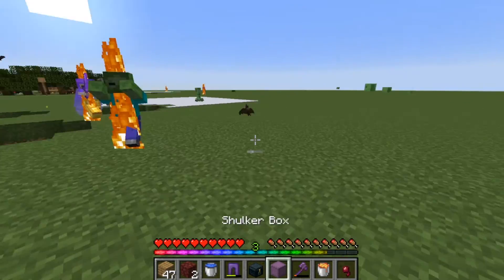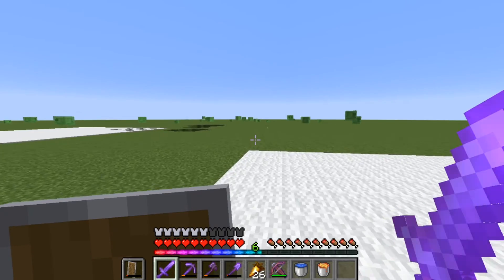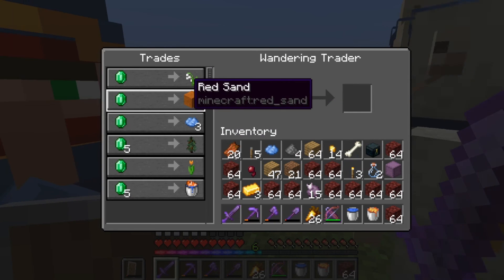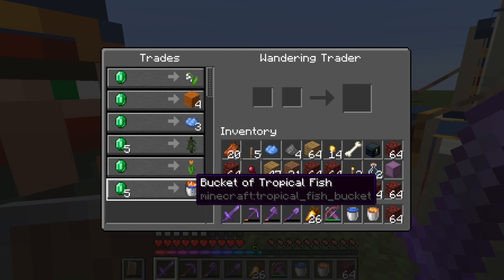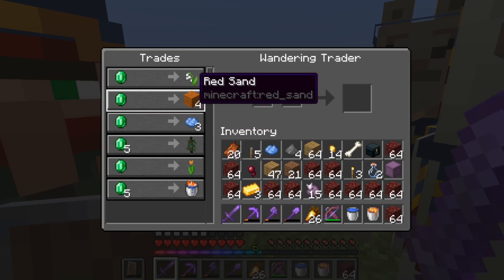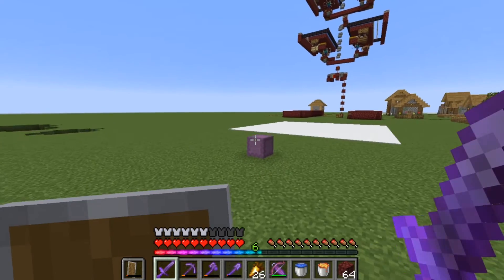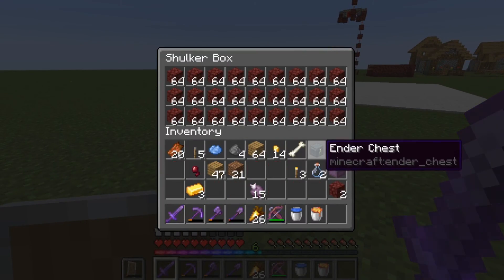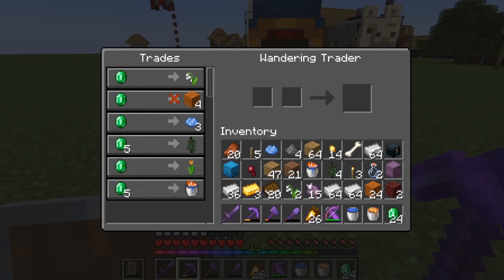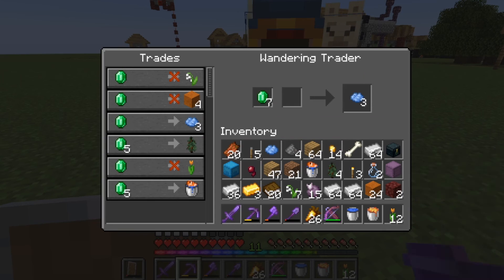Oh no — he picked up my armor. I lost one of the shulker boxes. A creeper blew up one of the shulker boxes. Wandering trader — hello! A red sand, a spruce, bucket of tropical fish, white dye, lily of the valley, that's pretty good, a tulip. It's not the best but I will buy it. I'll buy your stuff. Oh, my shulker box isn't there. I will buy your lilies and I will buy your tulips and I will buy your dye. Thank you, kind sir.